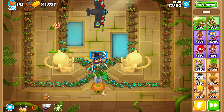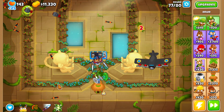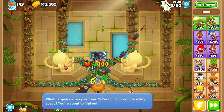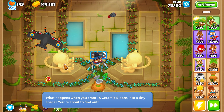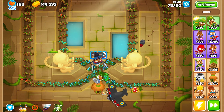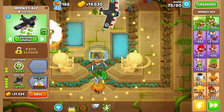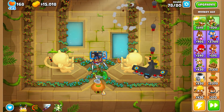Now we gotta wait for the Super Ceramics and ZOMG. You can literally just turn off your monitor and go get a snack once you have Spirit of the Forest. If you have a Flying Fortress you can literally go out of town and come back home. It's that OP.